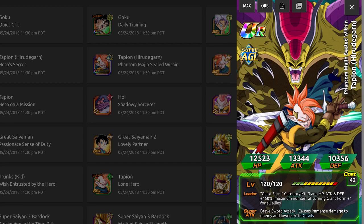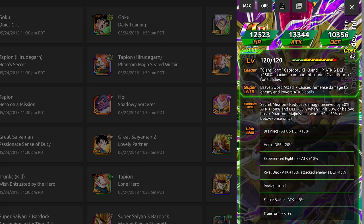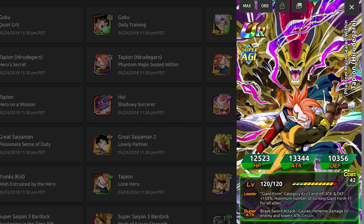Here's the actual dokkan awaken version of Tapion. He does have Fierce Battle, which is pretty cool. He's a pretty decent card. I just wish he had Shocking Speed, but he doesn't, so that sucks.